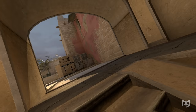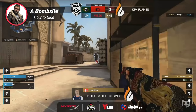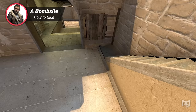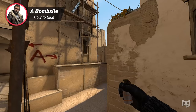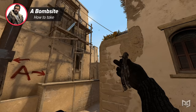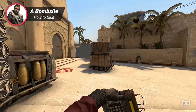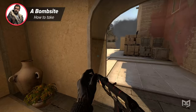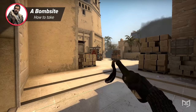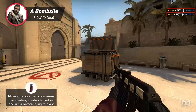Our last topic is taking and how to approach A site. You're going to need to learn some smokes — taking A without at least the usual three smokes is pretty much a death wish. Those three smokes are CT spawn, jungle, and stairs. None require difficult lineups, however you will need a jump throw bind for the CT smoke — a quick Google will give you a line to copy and paste into your console. Once you've got these areas smoked off, go in fast. If you haven't gotten the bomb down before the smoke fades it's going to be target practice for any CTs — they'll pick you off from short, connector, jungle, CT spawn, and stairs.